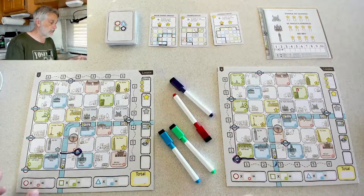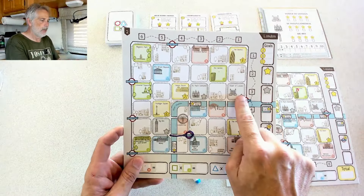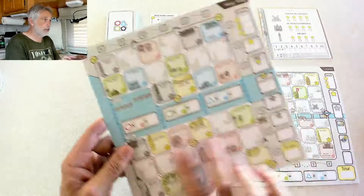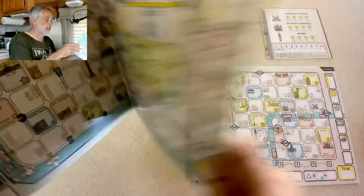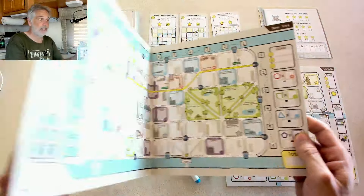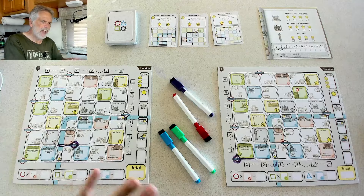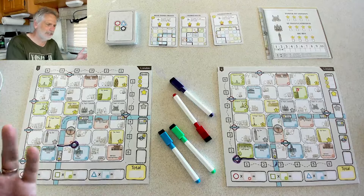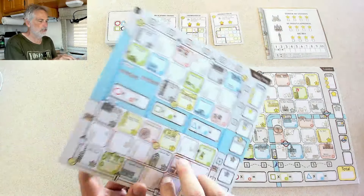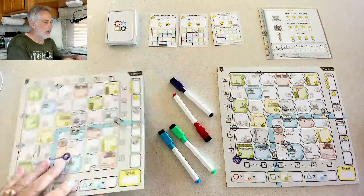The game comes with a bunch of different cities. We're doing London today, which is unique because it has the London Underground, as well as the River Thames with bridges that can change things around. But we could also be playing on Hong Kong, or even open this up and be playing in New York. These are just three of the cities available in my prototype. There are going to be other cities like Paris and Rio de Janeiro. Each city has its own unique thing — Hong Kong has ferries, and New York is double-sized with customized cafes.